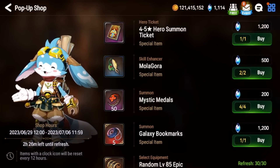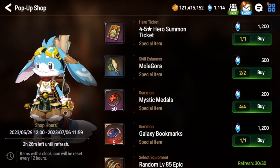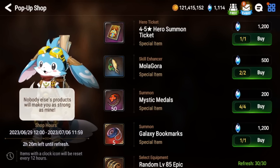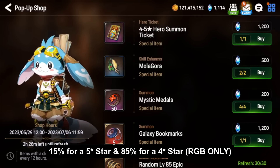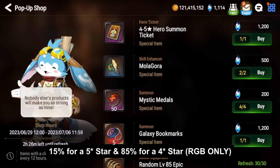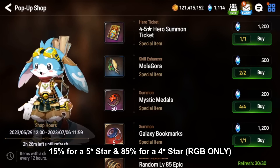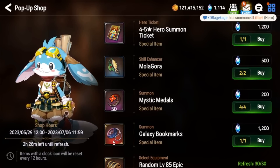Starting with the permanent items, the first is the 4-to-5-star hero summon ticket. You definitely want to avoid this — you only have a 15% chance at a 5-star hero and an 85% chance at a 4-star. Keep in mind it's a random hero and cannot be a Moonlight hero; it will always be RGB (fire, ice, or earth). So it's not really worth it, and even if you get that lucky 15%, most of the time that unit won't be that great.